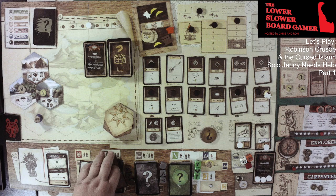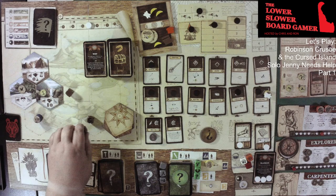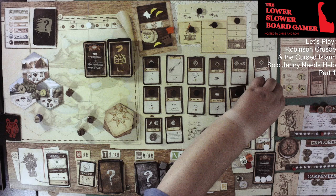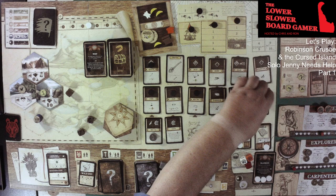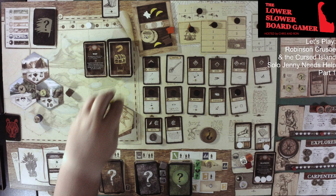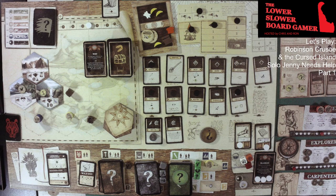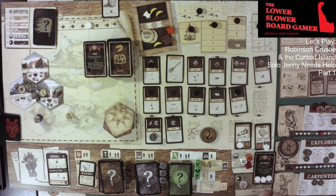Next is build — we are building the drums. Let's see what we get; we need a success badly. We can discard two of the Explorer's determination tokens to reroll any die if needed. That's a success — good, we got it. Let's flip it over. That is plus two during the morale phase, so I'm going to place that up here as a reminder. Drums — that was a success. Carpenter takes a wound. That is building done.